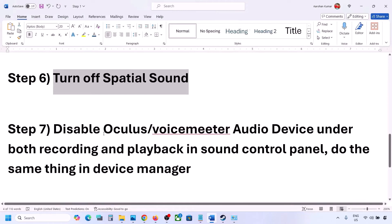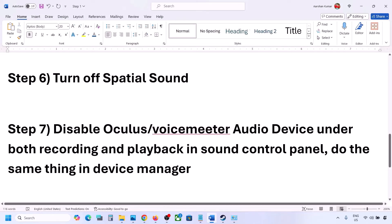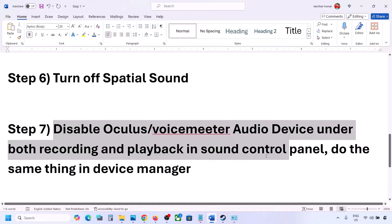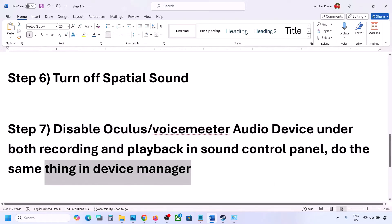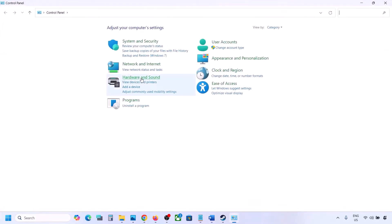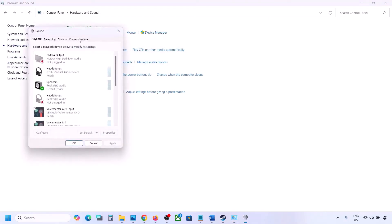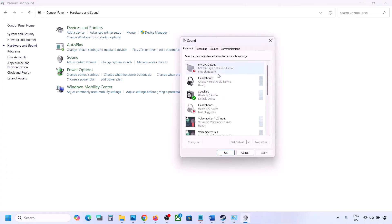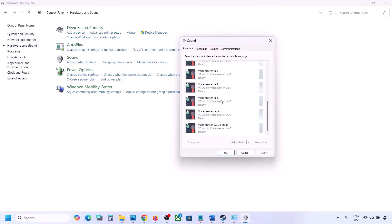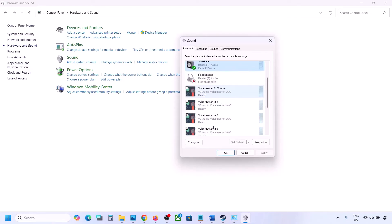The next step: if you have applications like Oculus, VoiceMeter, or any other audio software, disable those devices in the Sound Control Panel and in Device Manager. Go to Control Panel, Hardware and Sound, then Sound. Over here sometimes we have multiple audio devices — make sure the speaker you are using has a green tick, and disable the rest.